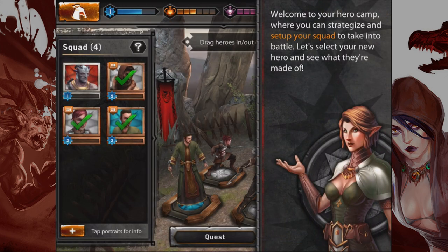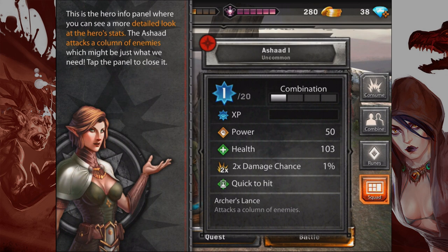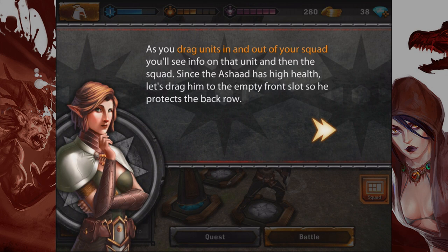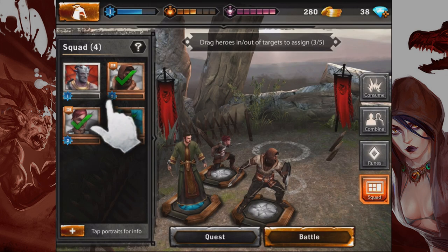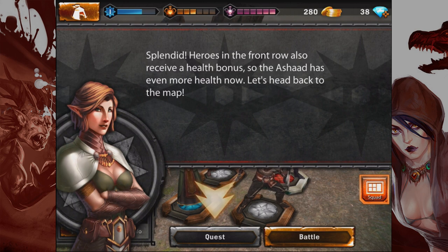Welcome to your hero camp, where you can strategize and set up your squad. He's a Shard. The Shard attacks a column of enemies — which might be just what we need. He's quick to hit, and Archer's Lance attacks a column of enemies. Since the Shard has high health, let's drag him into the empty front slot to protect the back row. Heroes in the front row also receive a health bonus, so the Shard has even more health now.